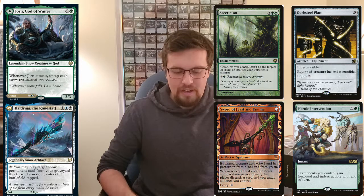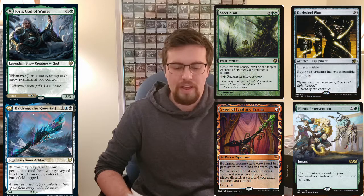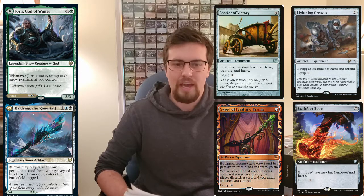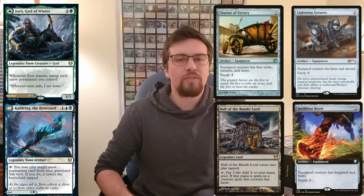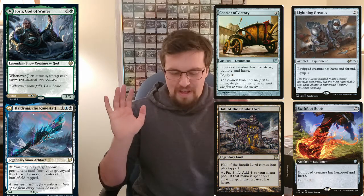You also want to do this on the turn you play Jorn, so you're going to want haste enablers — stuff like Lightning Greaves, Swiftfoot Boots, Chariot of Victory, and Hall of the Bandit Lord seem pretty sweet in the deck. This is going to end up being a solid good-stuff deck. This commander seems awesome — I'm going to end up building it. It's going to be fun; I'm just going to throw tons of cool cards in there, cards that don't really have a good home but would fit into this deck.